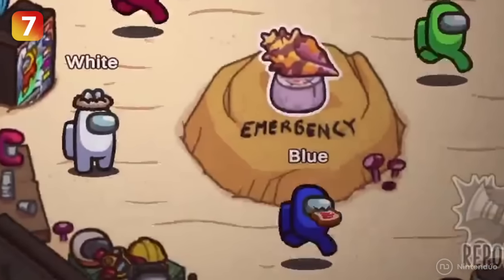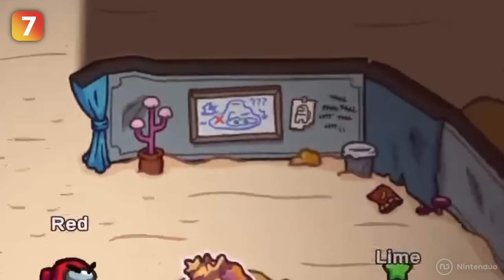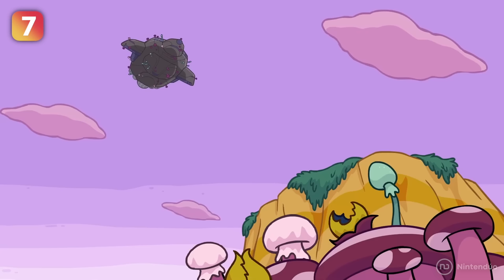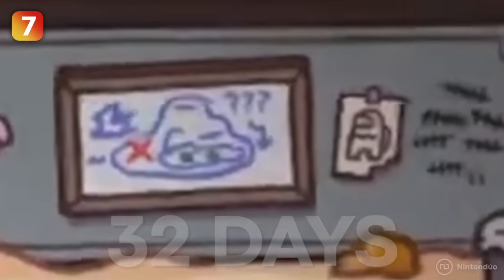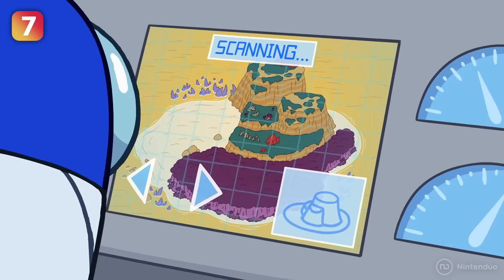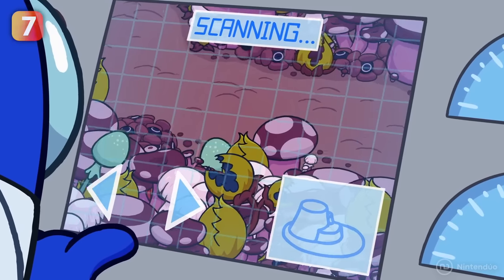Inside the makeshift shelter that the crewmates have created to survive on the island, you can see a wall with lots of scratches. If you look closely, you'll notice that these marks count the days they've been lost since the ship crashed — it seems they have been living on the island for 32 days. Right next to it, there is a curious map of the area with a place marked with a cross. Two possible theories: either it's the impact site, or maybe the crew members have hidden a very important treasure there. What do you think?